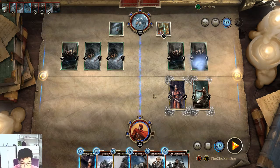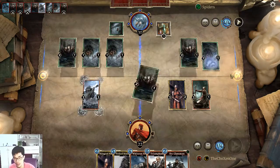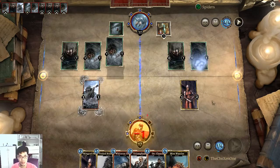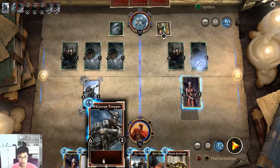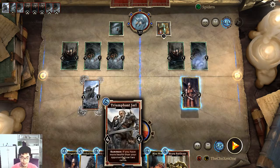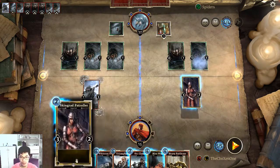I want to play some mighty ally. The dead shall be ours — no, the skill failed, I couldn't get this skill. But whatever. Heavy Battle Axe. Okay, this is really hard — he just shackled my units and I can't do a thing.